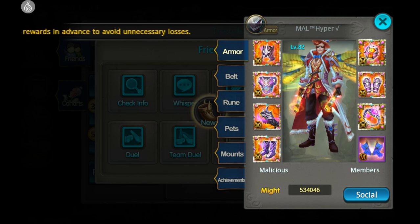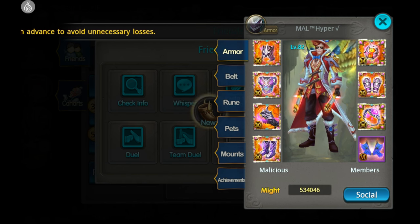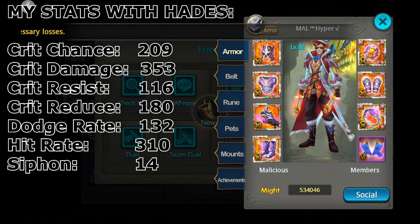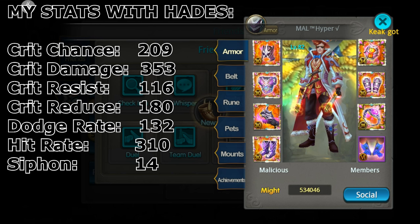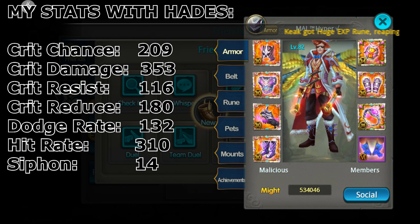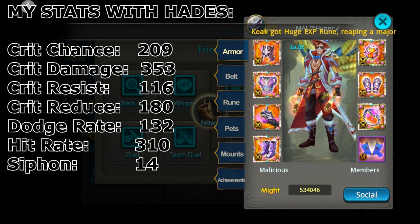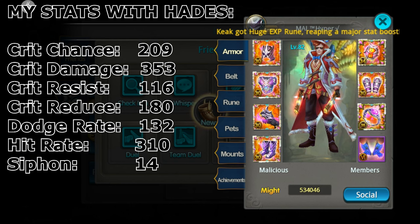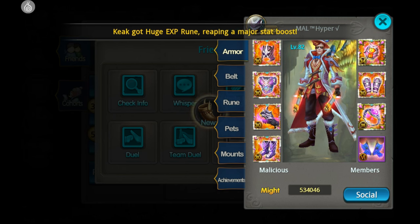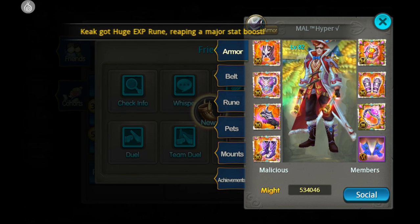What I did is I added on the stats I get from everywhere else onto the gear stats. So my stats if I were to take on full Hades maxed would be: 209% crit chance, 353% crit damage, 116% crit resist, 180% crit reduction, 132% dodge rate, and 310% hit rate, as well as 14% siphon.